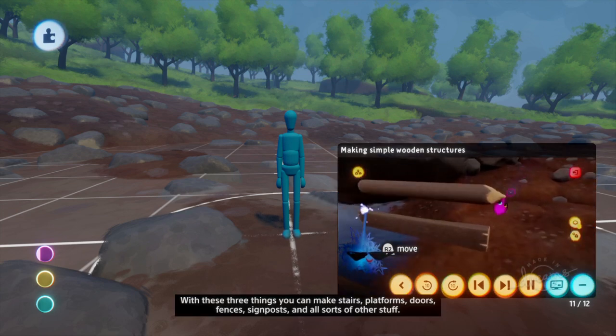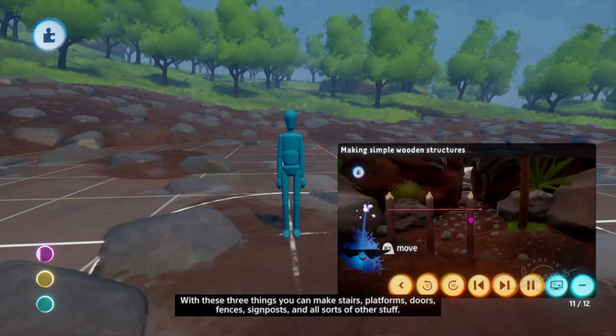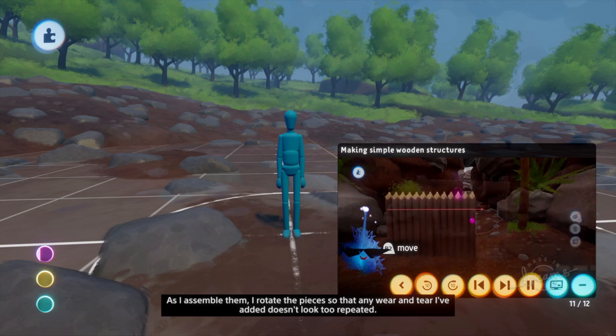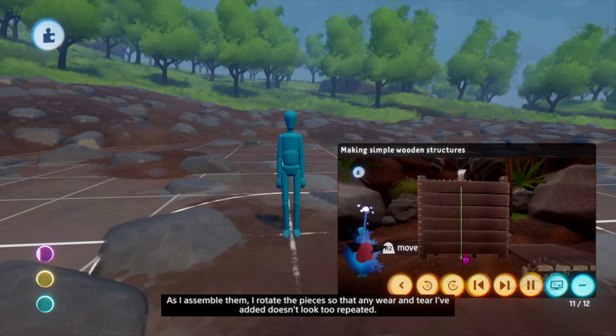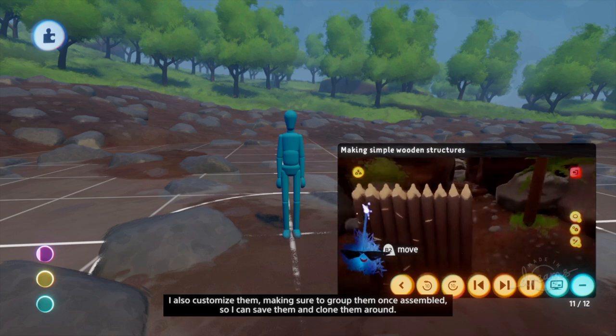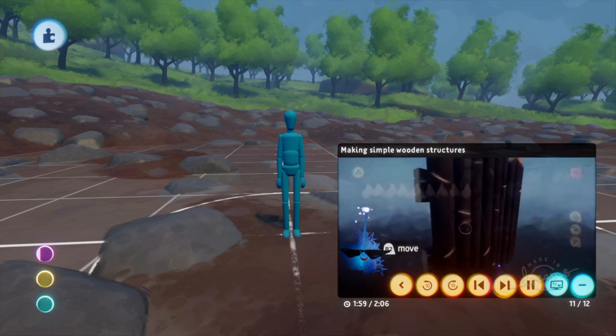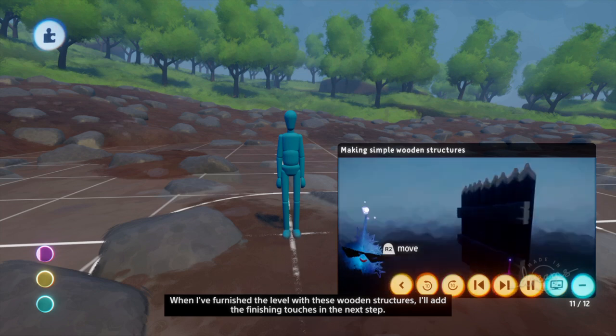Since this is a primitive theme, I'll also make a cylindrical stake. I trim one end of this with an angled shape set to subtract to make it pointy like a pencil. With these three things — a plank, a post, and a stake — you can make stairs, platforms, doors, fences, signposts and all sorts of other stuff. As I assemble them, I rotate the pieces so that any wear and tear I've added doesn't look too repeated. I also customize them, making sure to group them once assembled so I can save them and clone them around.